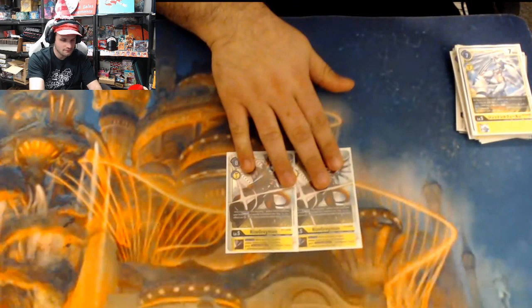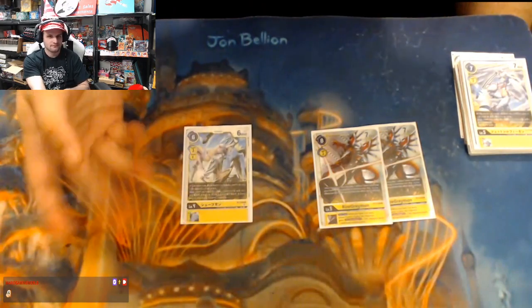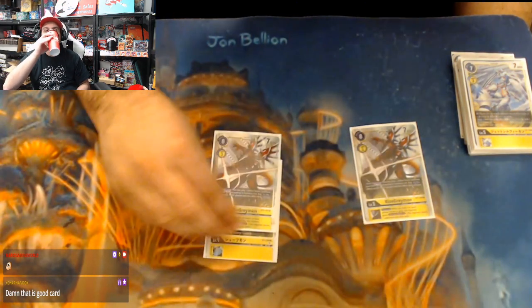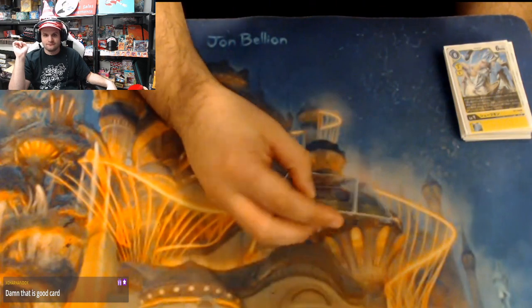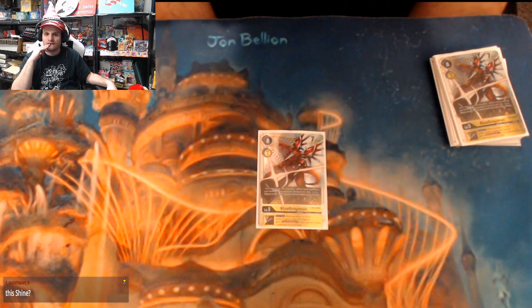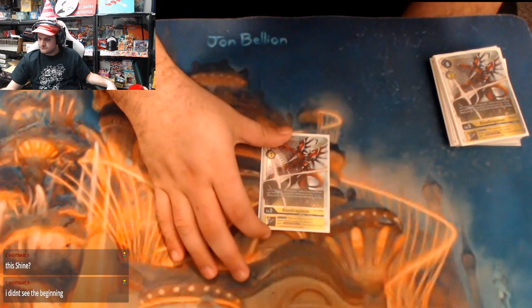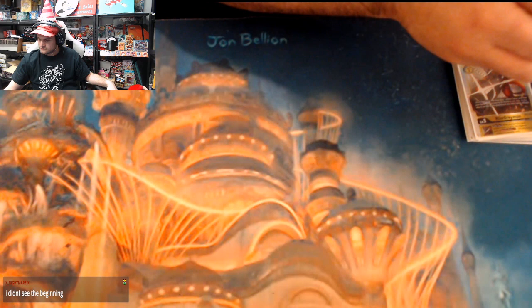For other Ultimates, I'm playing two copies of RiseGreymon. It gives you aggression via Security Attack +1. Whenever you digivolve over your tamer, you lose that resource you played earlier in the turn, but this card replaces it — you draw two and play a new tamer for free. The main use is to play cards like TK & Kari or Baby TK, since those cards don't have on-play effects but give you value in later turns. Being able to play your four-drop TK & Kari for free is a lot of value.